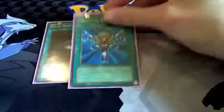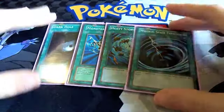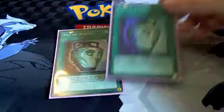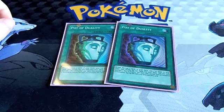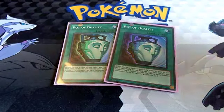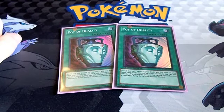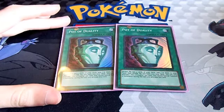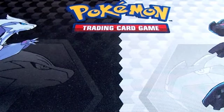On to the spells: we've got Dark Hole, Monster Reborn, Heavy Storm, and one Mystical Space Typhoon — pretty self-explanatory staples. We've also got two Pot of Duality. This card is really, really good in this deck. If you open with Duality going first, it puts you in a very nice situation — you just set up your hand exactly the way you want it. It searches for those traps, searches for whatever you could possibly need to be prepared for your opponent.